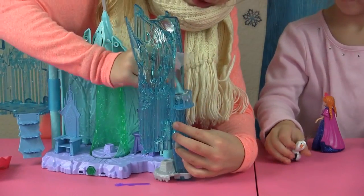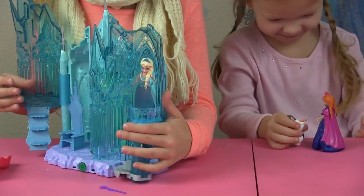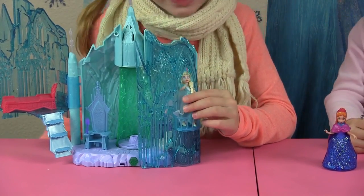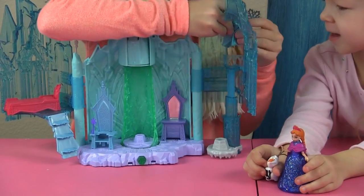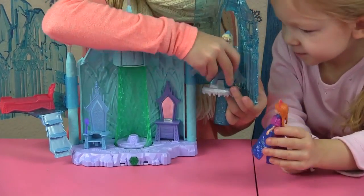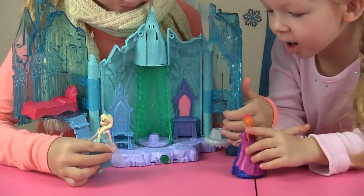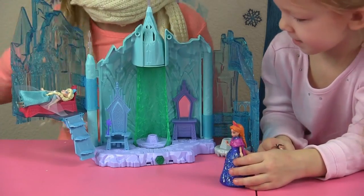Here is Elsa up on the balcony. Hi Elsa! She's looking at you guys, she's saying hi to you. She says she's sleepy. Okay, I can guard the castle, Olaf! Oh, how do I get down? I better get the elevator up there. Now I could just stand on here and it will bring me down. I can guard the castle too! Guard the castle so no people will come inside — like Hans!